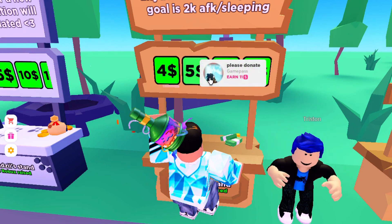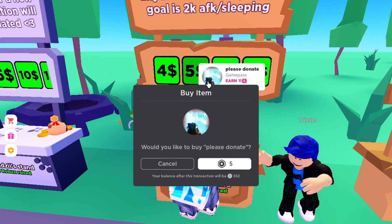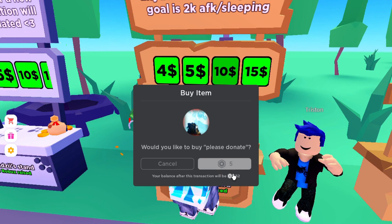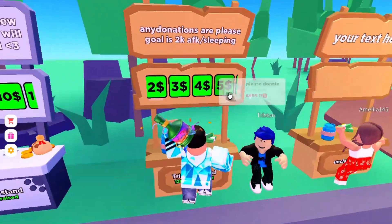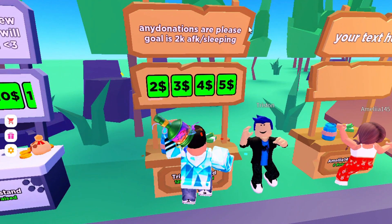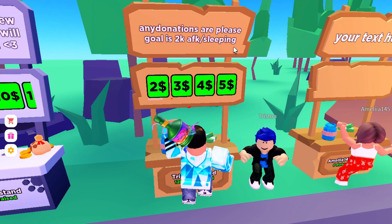So let's say I wanted to donate this guy five Robux — you just click the five Robux option and boom, you've donated to them. It pops up like that. You can also add text to get people to donate to you, like any kind of message or donation appeal.